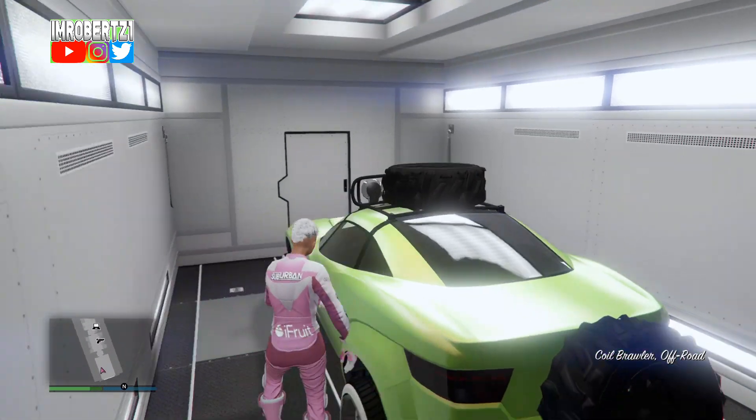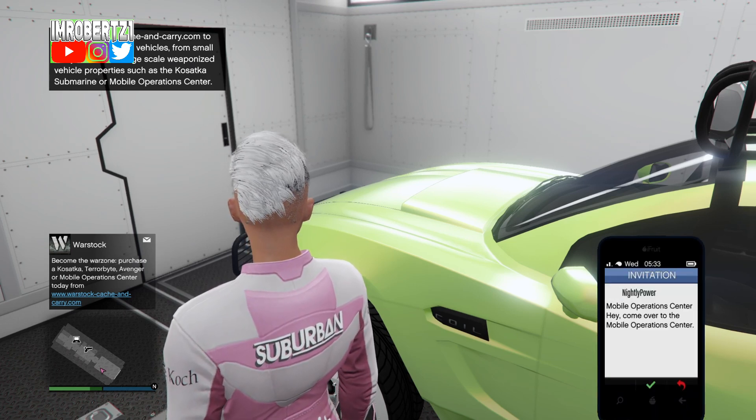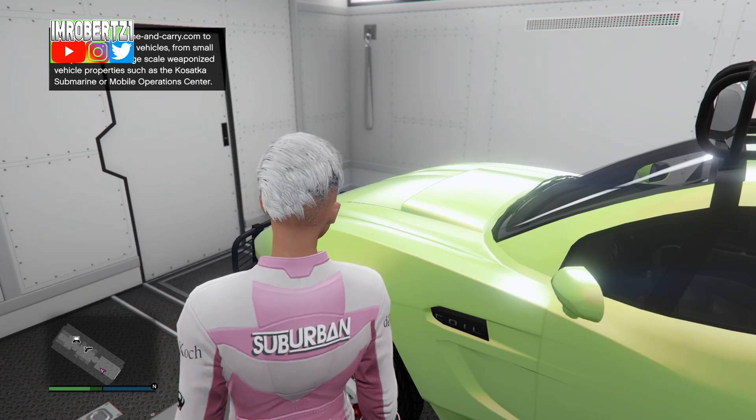Then have your friend enter his Mobile Operations Center with friends nearby. You should now have his vehicle in the back of your Mobile Operations Center.